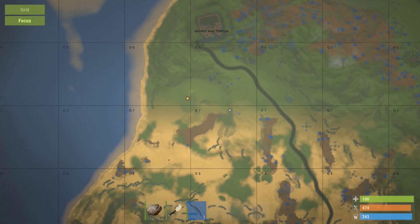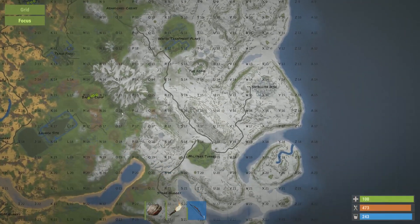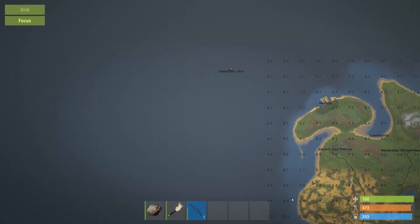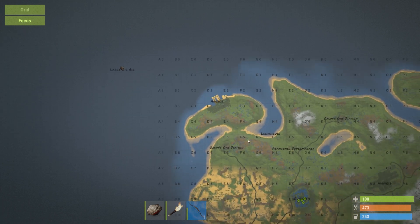Gary has optimized and tweaked a few things with the in-game map this month. The map now has new shaders applied to it and it runs a little snappier with some overall optimizations. You can now also zoom out much further and the map includes the oil rig monuments.